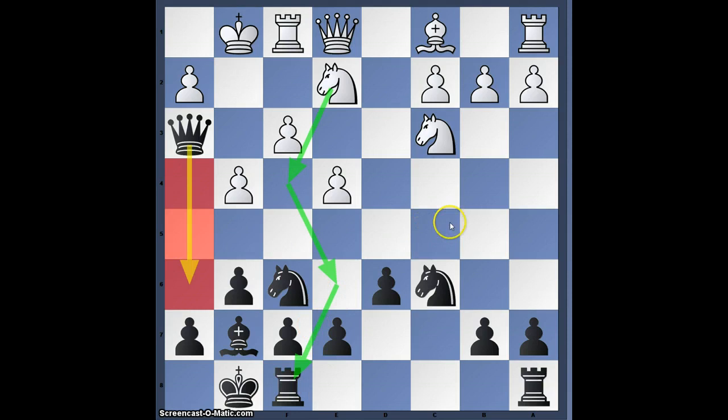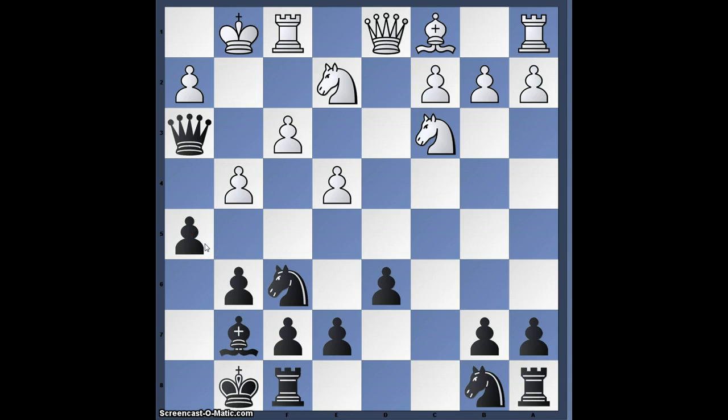That would be good for White. That's the reason why h5 was played in the game. Unfortunately for King's Crusher, he would not like to play this variation very much, because after Nf4, this is just a draw — the queen is getting kicked around, as you see.